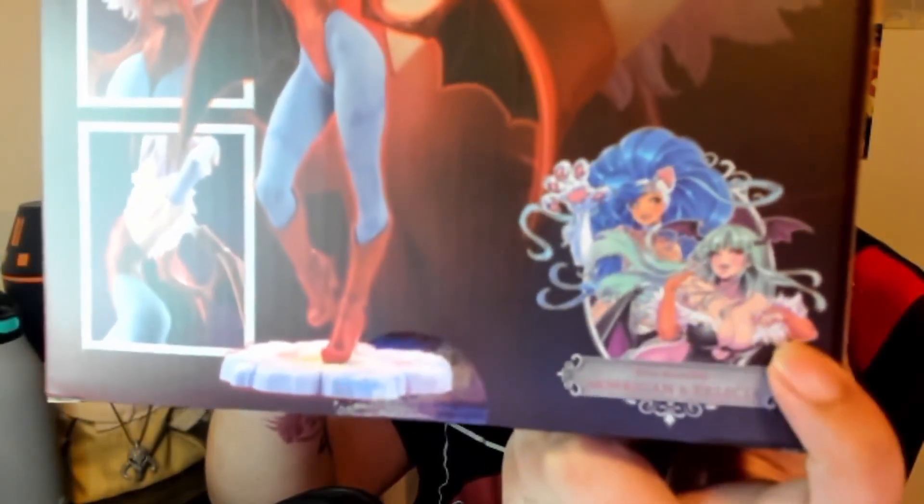It says right here: 'Now available — Felicia and Morgan/Morrigan.' I did not order Felicia — she's a little too lewd to have on my shelf and would require a lot of explaining. I opted not to get Felicia. I can get away with Morgan and Lilith on my shelf. Alright, let's go ahead and open her up — let's release the waifu from her bonds.